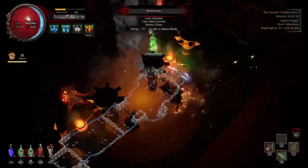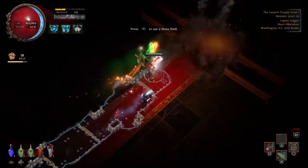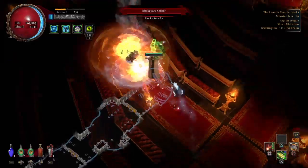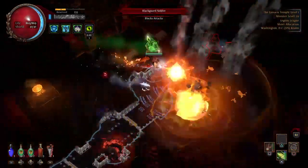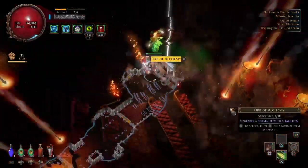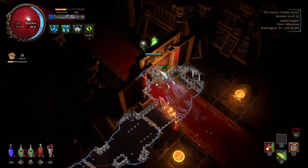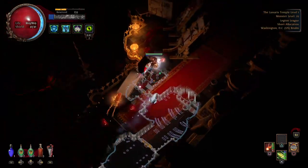Blacksmith stones. It's random, dude — it gives you like 20 of a random amount of currency. It's fucking off-the-wall random. I've had it drop exalt, I've had it drop a couple chaos and a veil orb, I've had it drop nothing but blacksmith stones or wisdom scrolls.